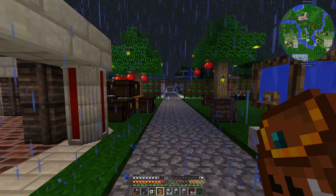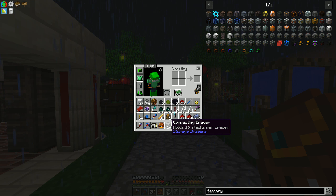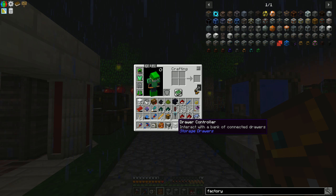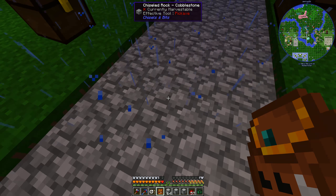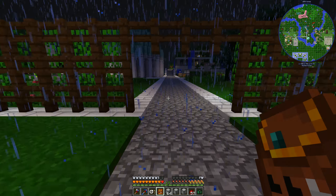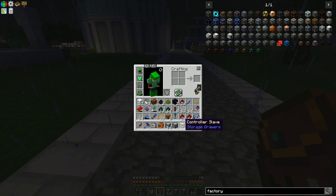Until we have Applied Energistics set up, I have a drawer controller and compacting drawers I want to get set up today. The drawer controller can go 12 spaces out from itself in any direction as long as they're connected, so in reality it can do a 25 by 25 square. If you need to extend it, use the controller slave.